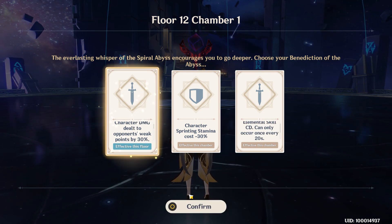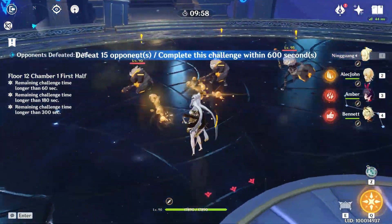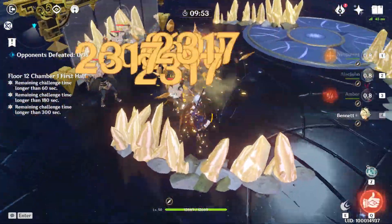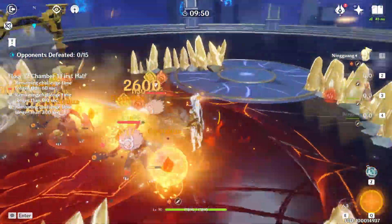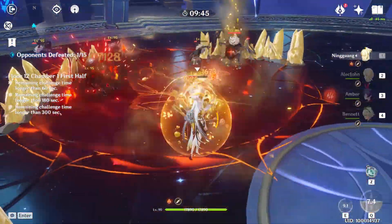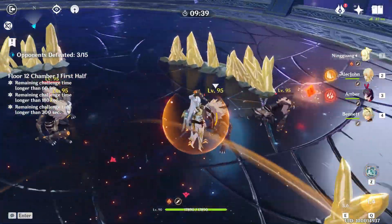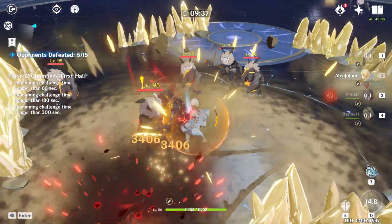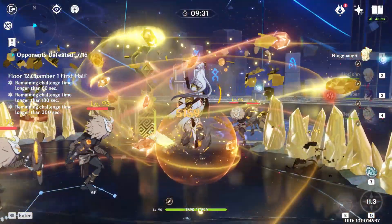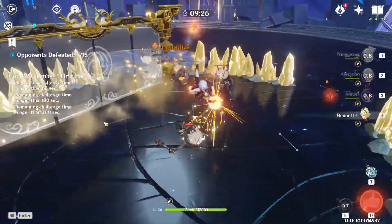For chamber 1 in the first half, the only thing you'll have to deal with are Geo shields. I use Ningguang — she is especially good here because even her normal attacks deal Geo damage, and she might just be the best DPS unit for floor 12 this rotation because out of all available Geo units, she has the highest consistent DPS potential. Try to stay close to the center of the room because all enemies spawn in a circle around you, and that way you don't lose time waiting for them to walk up to you. If you have Venti or Sucrose, using them here will save you a lot of time because there are so many enemies, you'll get a lot of swirl procs.